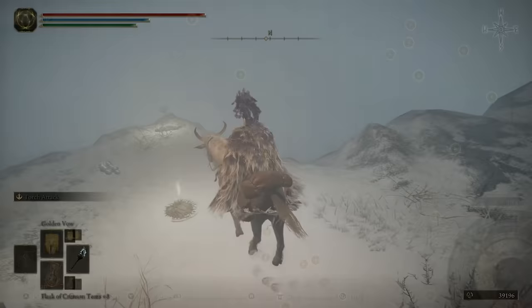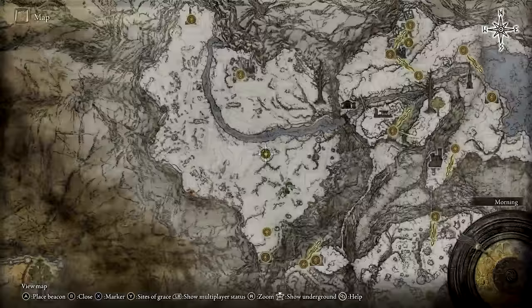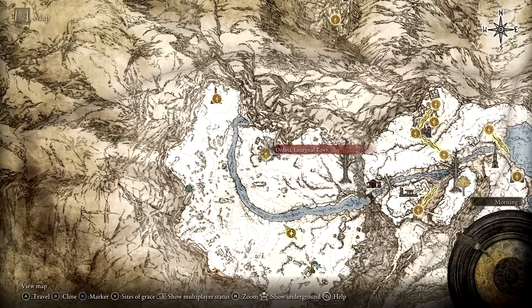Visibility will clear up substantially when you move north from this Site of Grace. Head north and grab the map fragment for this area, then proceed to Ordena, the liturgical town.